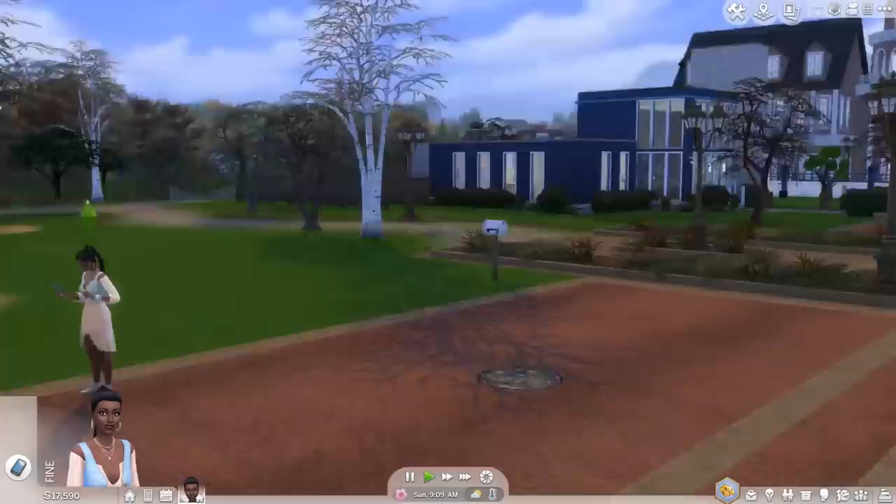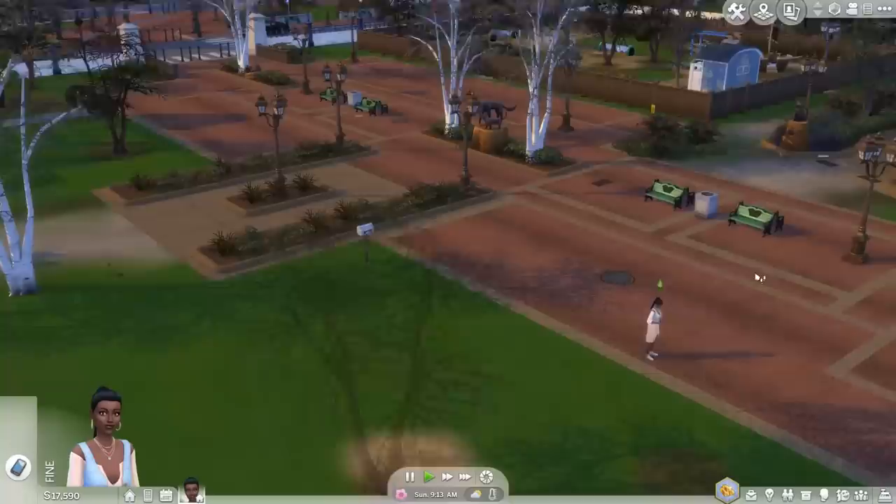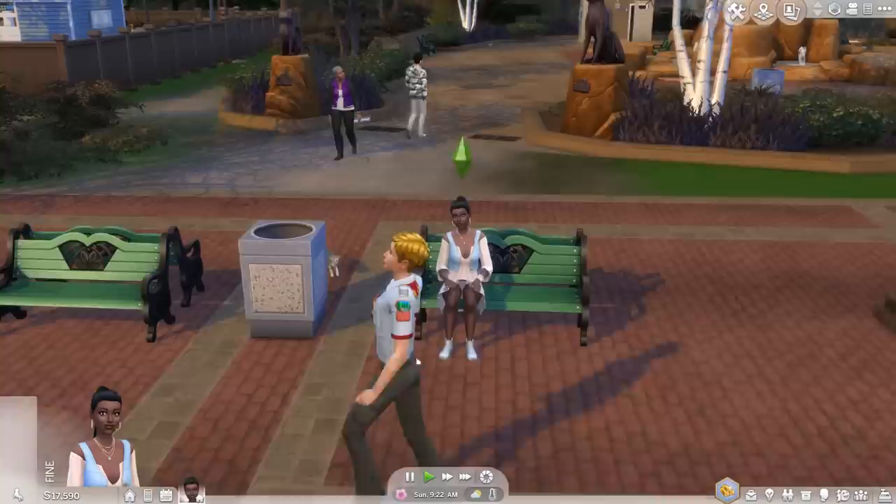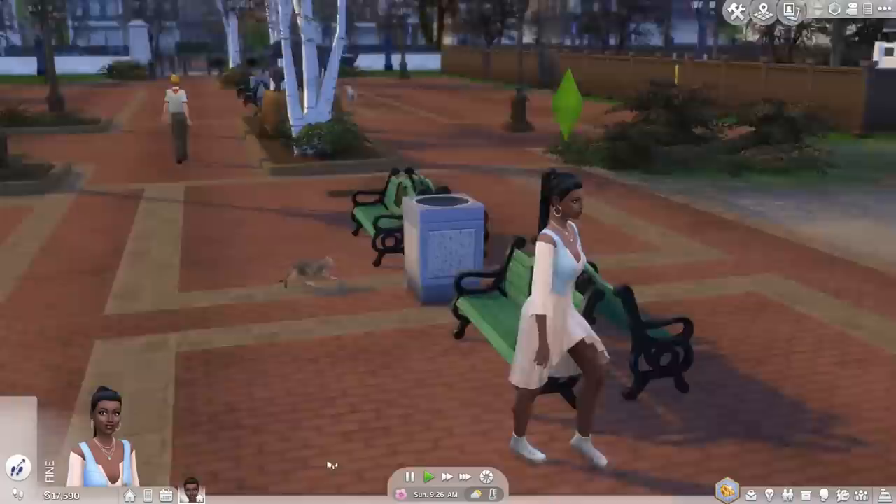Over here is where all of our sim's actions are going to be — what we want them to do. Currently she's already decided to browse the web. If we click somewhere else, she'll walk there — we can sit on a chair and she'll walk and sit. To get to your sim, just click on her face and you can zoom in. If you want to follow your sim around, you can right-click on her.